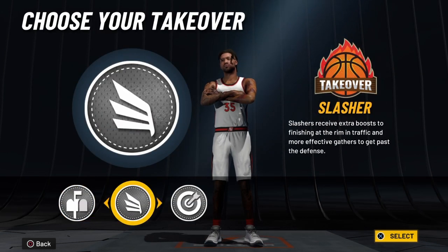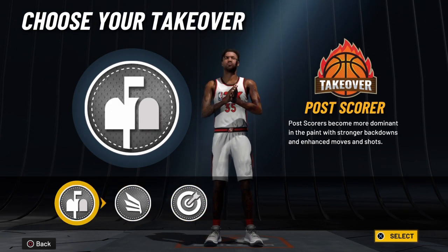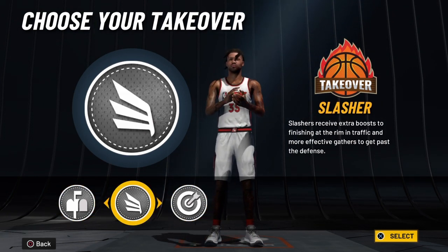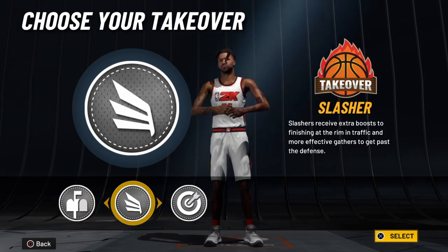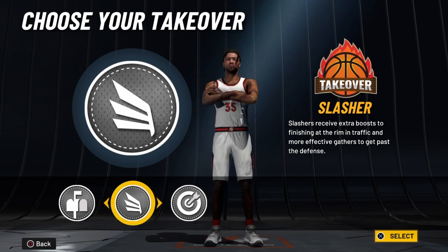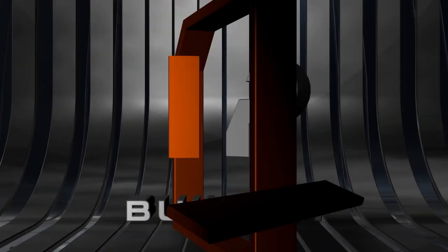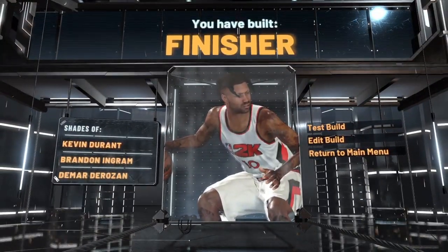We're going to take the slasher takeover. You could spot up from the seat of your chair and post score from the seat of your chair, but you cannot duplicate the physicals boost from the seat of your chair — you cannot teleport into the TV and control the build's physicals. So the slasher takeover is the smart option. There you have it, only at Ant Lives the channel — Kevin Durant's exact finisher build.